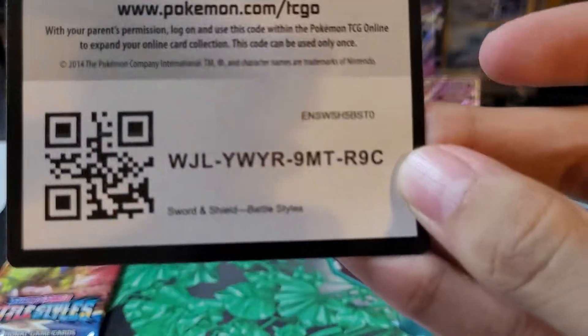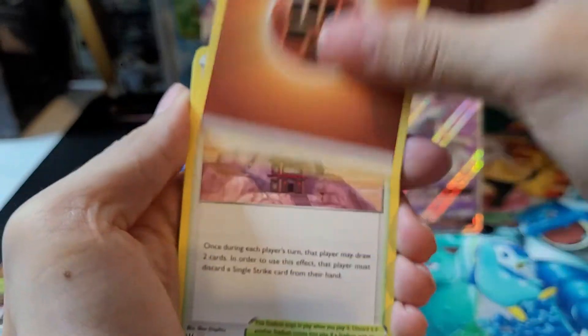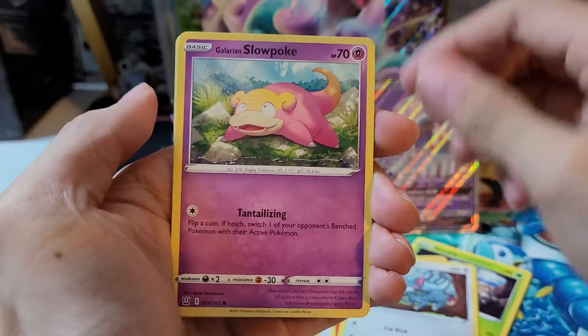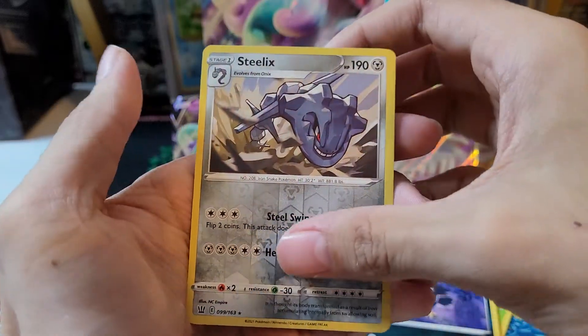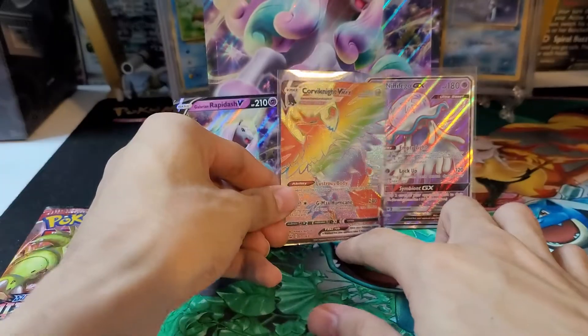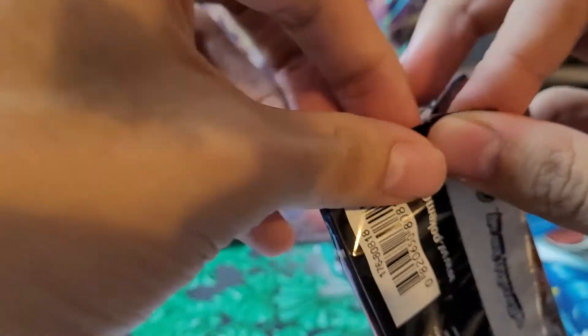On to the first of two Battle Styles packs. Here's a Fighting-type energy, Tower of Darkness, Gurdurr, Durant, Sizzlipede, Glameow, Galarian Slowpoke, Yamper, Murkrow, a reverse holo Steelix which is a rare, and a Corviknight VMAX rainbow rare! I haven't pulled this one before so it's a really nice pull — great to finally get a rainbow from Battle Styles. Especially since Battle Styles is so hard to get pulls from.